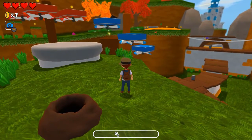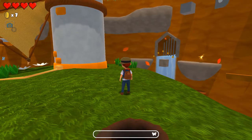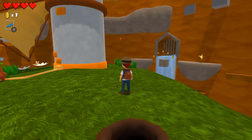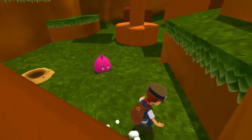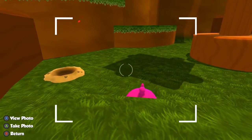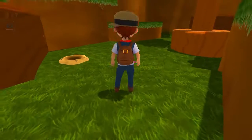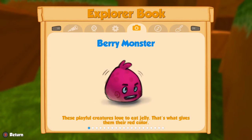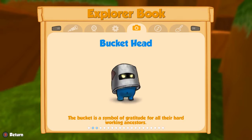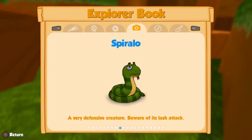If your mission is looking for something specific, it'll also be there. The camera — I didn't even realize this until later — is used for taking pictures of enemies, and it fills up your explorer book. So here's all the medals. I've gotten all the medals in this game. Here's your monster list, so you can go through and take pictures of your monsters to fill this up. I believe that's for another achievement or something, but otherwise it's just for fun.